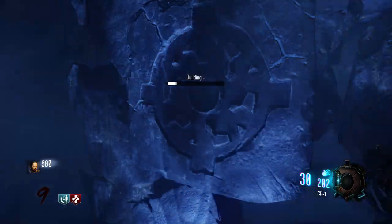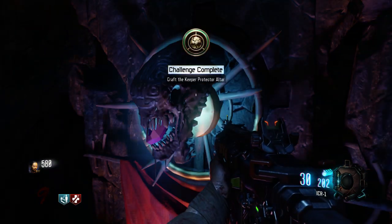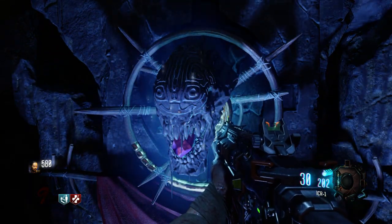In any of the locations you see from Der Eisendrache, you're going to want to craft it. All you have to do is hold X and it will spawn in any of those locations. And boom — challenge complete: craft the Keeper Protector Altar. It looks super sick guys.